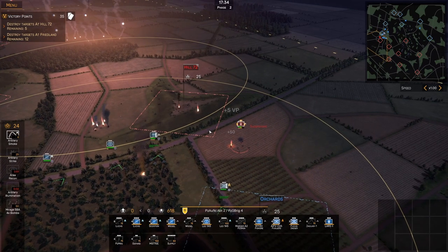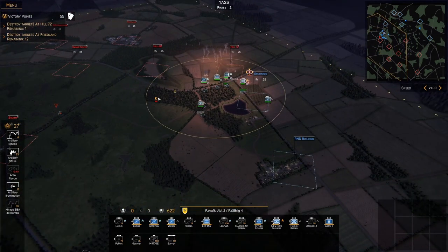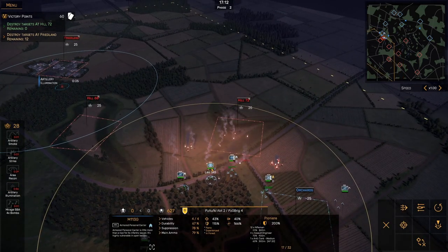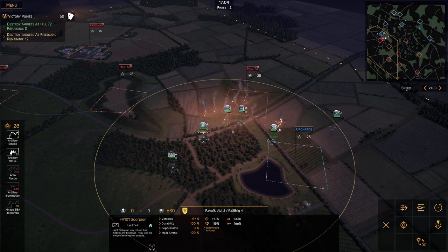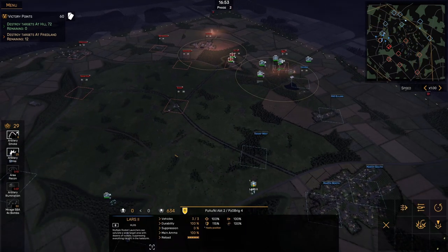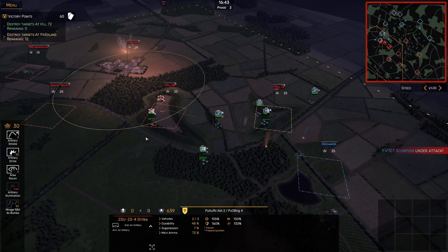Yeah, so there's another Grad platoon here. Alright, I'm feeling good about this now. I'm gonna keep pushing back with my Weasel. I'm gonna get this Fuchs into range here. We took out all the targets at Hill 72. Now we're still getting hit with artillery fire - I think it's just a Mortar, but I'm not sure. Let's pull those Fusiliers back while we've got the chance, just because they've taken some hits - don't want to lose them unnecessarily. We can see some units right here. I am just gonna hit them with the MLRS. It's a Shilka and some infantry - not too much trouble.